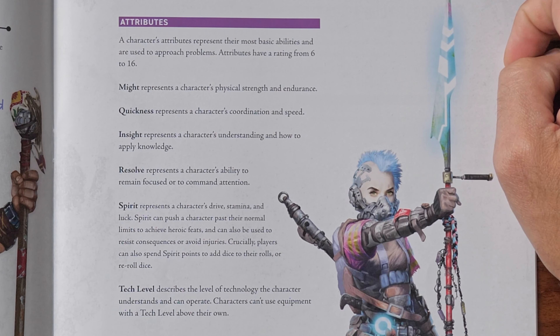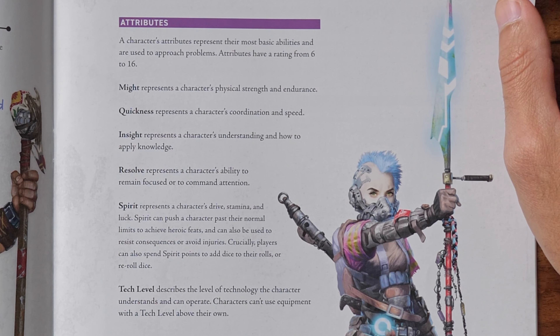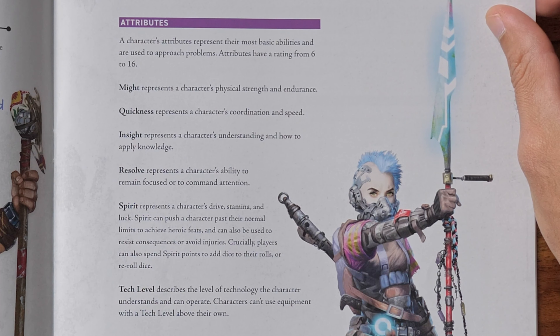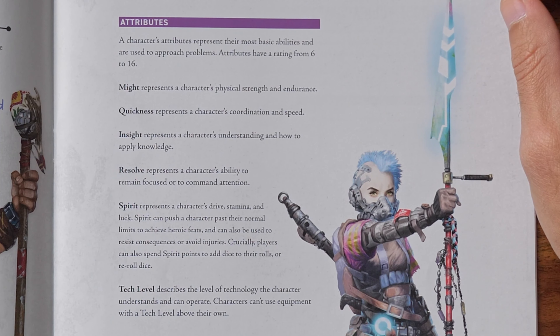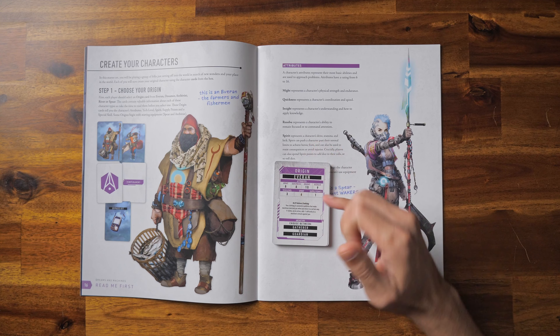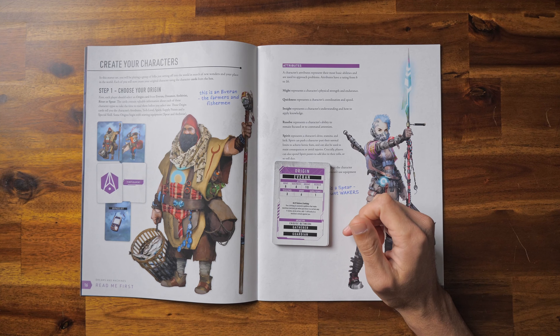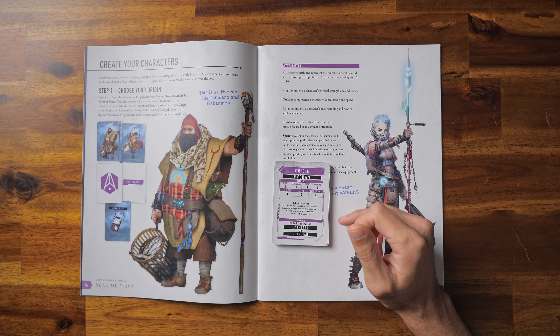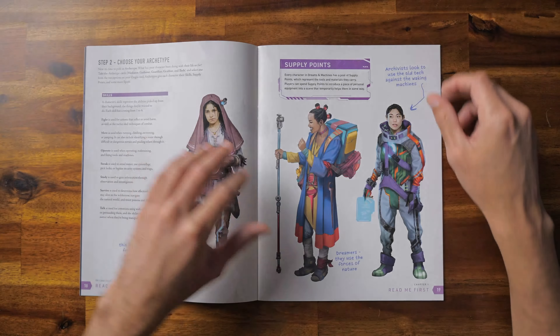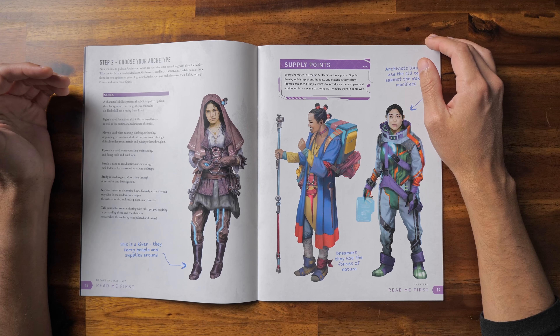Crucially, players can also spend Spirit points to add dice to their rolls or reroll dice. There's also tech level, which describes the level of technology the character understands and can operate — characters can't use equipment with a tech level above their own. The origin cards will have those attributes statted for you and give you your starting gear, and then you choose an archetype. Each origin lets you choose one of the two archetypes listed. There are five different archetypes: the mediator, the gatherer, the guardian, the grabber, and the tech.